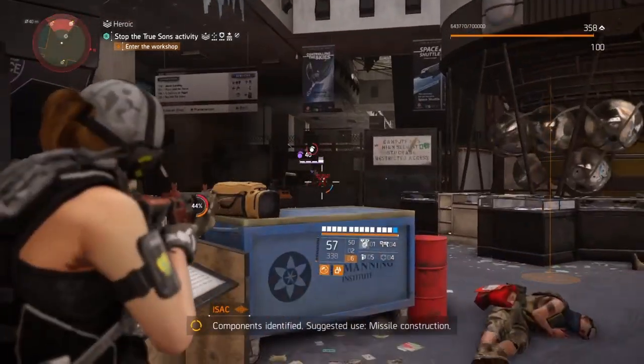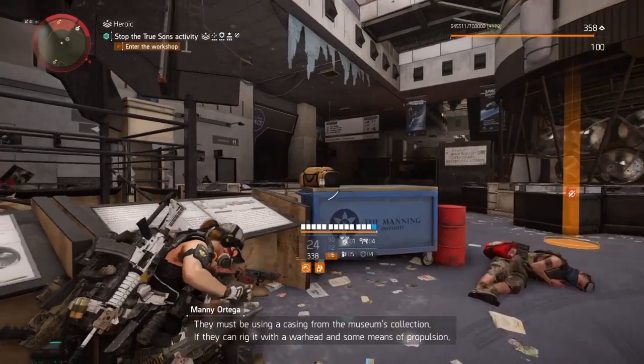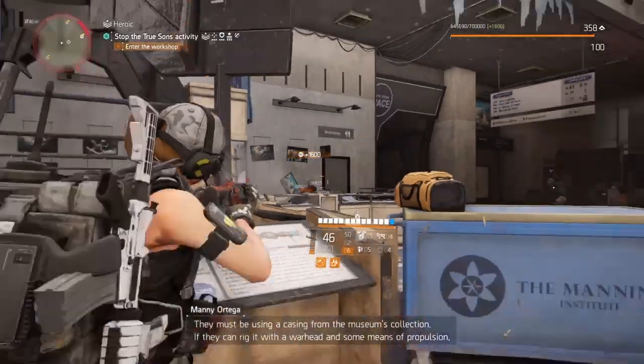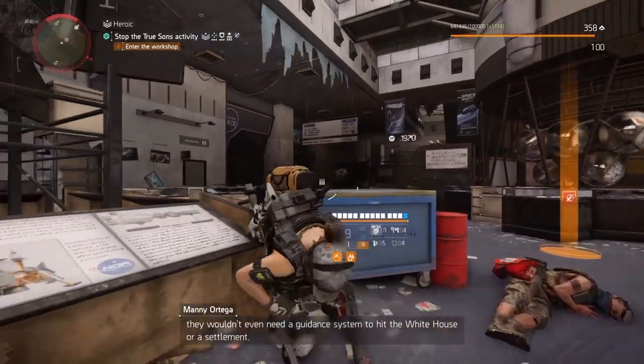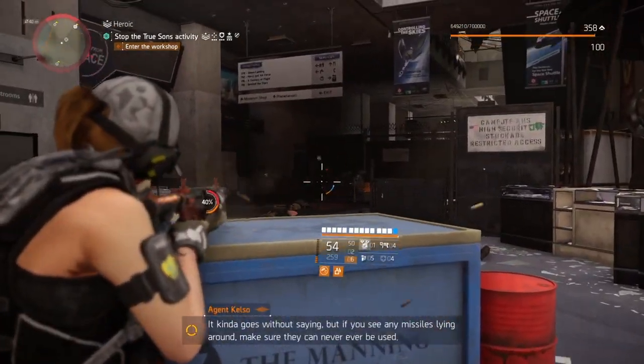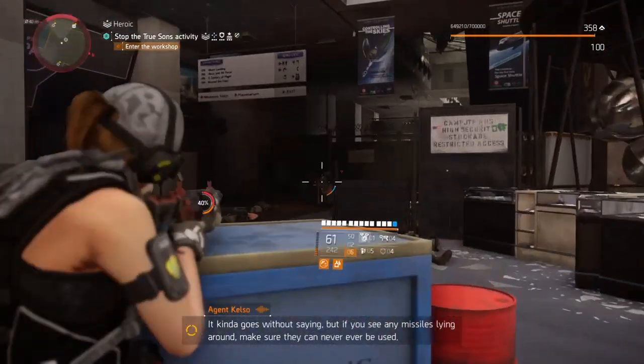Components identified. Suggested use: missile construction code. They must be using a casing from the museum's collection. If they can rig it with a warhead and some of these components, they wouldn't need a guidance system to hit the White House or a settlement. Kind of goes without saying, but if you see any missiles lying around, make sure they can never, ever be used.